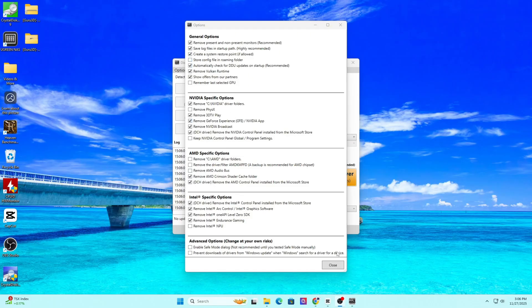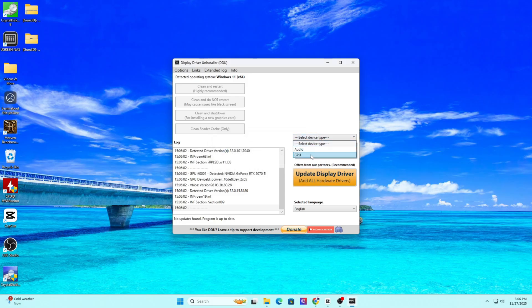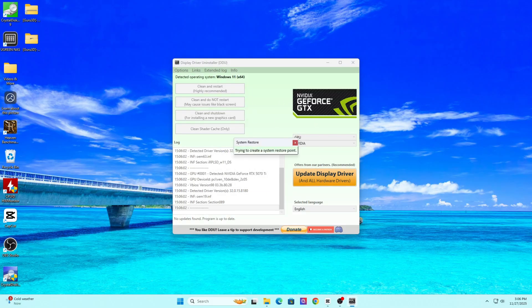If you're dealing with heavy corruption issues like artifacting, flickering textures, or crashes on launch, you can run a clean driver install using DDU, also known as Display Driver Uninstaller. This wipes everything and gives you a fresh driver install, which usually fixes deep stability problems.